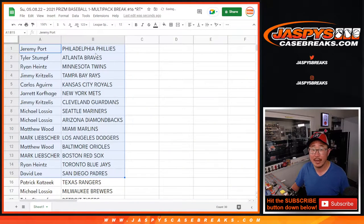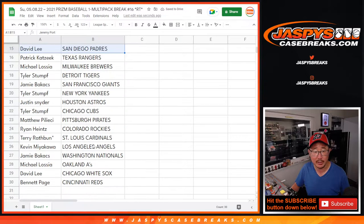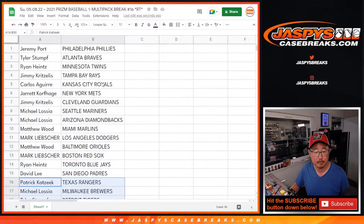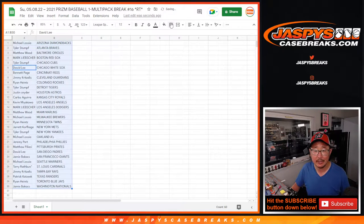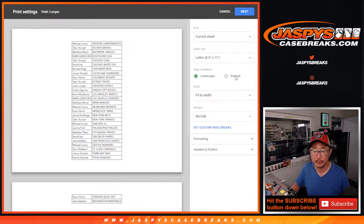Alright, so there's the first half of the list right here. No trade windows in these. Second half of the list right over here. Let's sort by team, print and rip.